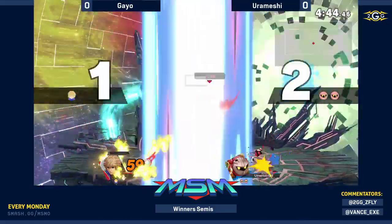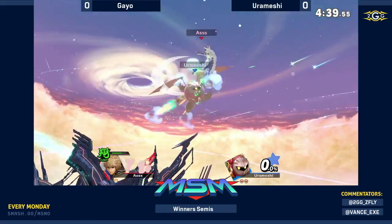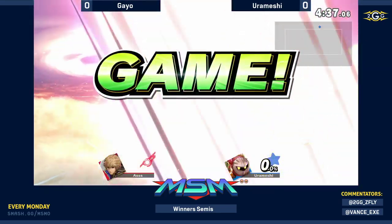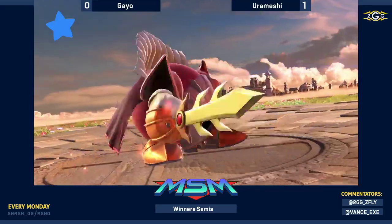Out of shield — that'll do it. Shulk can definitely use that as a defensive option as well. Really good on Geo to actually remember that. But unfortunately the ladder combo was all Urameshi needed when he came back on stage. That's a little unfortunate.